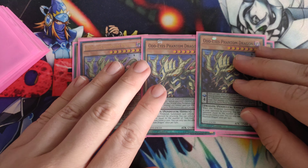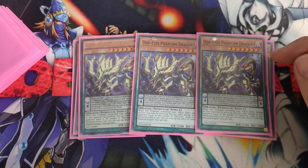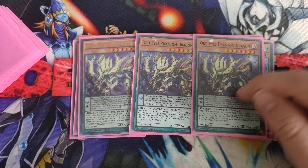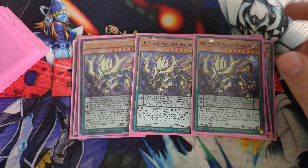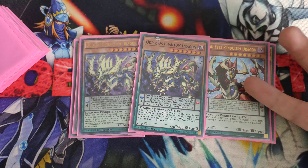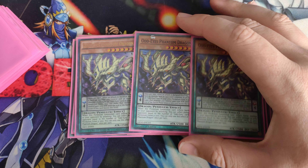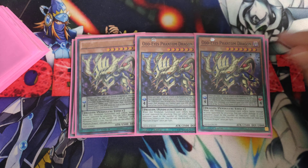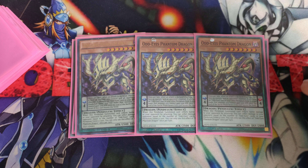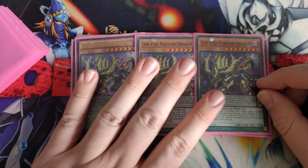Next, we play three OddEyes Phantasm Dragon. This card is really interesting for the archetype — whenever an OddEyes monster declares an attack involving an opponent's monster, that OddEyes gains 1,200 attack until the end of the battle phase, if this card is in the Pendulum zone. Even better, if you have two OddEyes cards in the Pendulum zone, it can deal 2,400 extra points of damage. That's a guaranteed at least 2,400 extra damage as long as you've inflicted battle damage, whether through a direct attack or attacking a monster. Really strong for pushing for game.